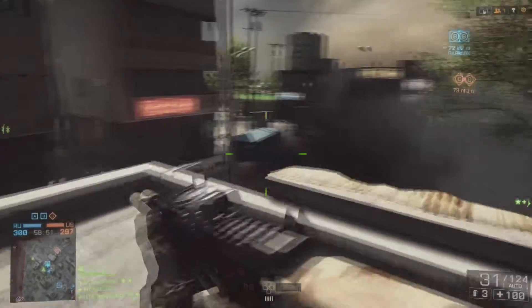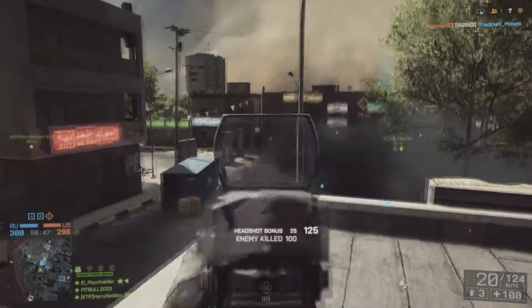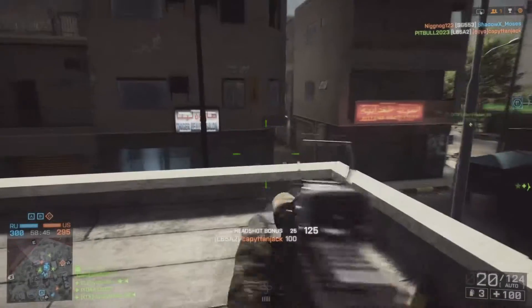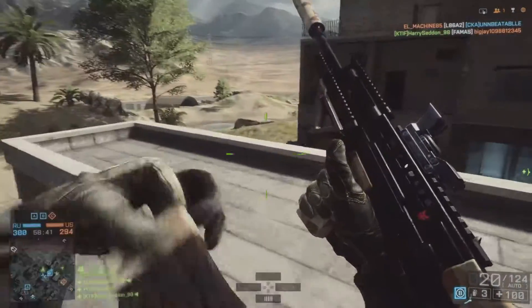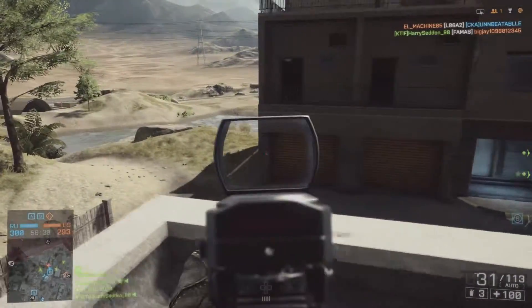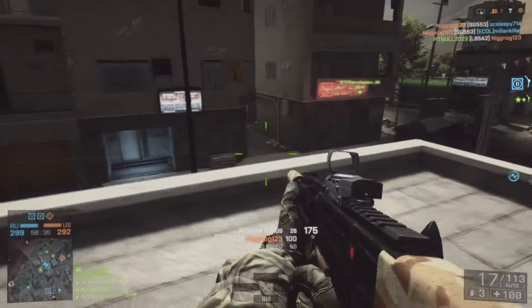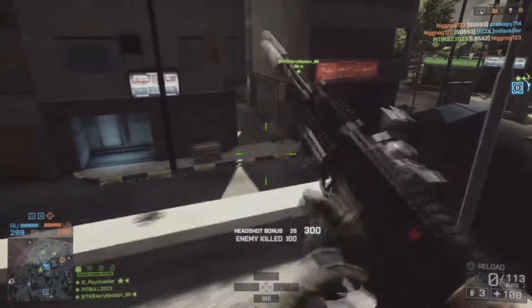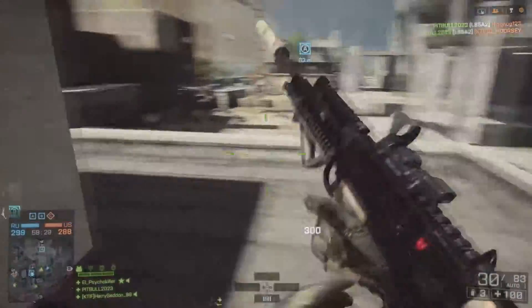So we're playing Gulf of Oman. We're at the B flag with my squad and team, trying to hold off enemies from capturing B. I'm running assault as per usual, and I've got my go-to assault weapon in Battlefield 4 — the L85A2. I know you're like, what the heck, that gun? Yeah, that gun — this is my shit.